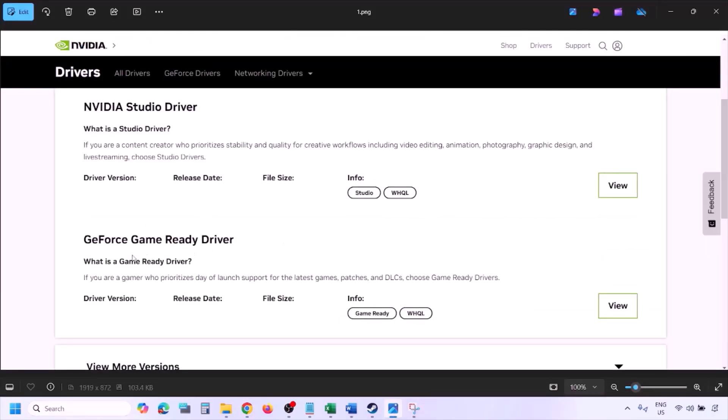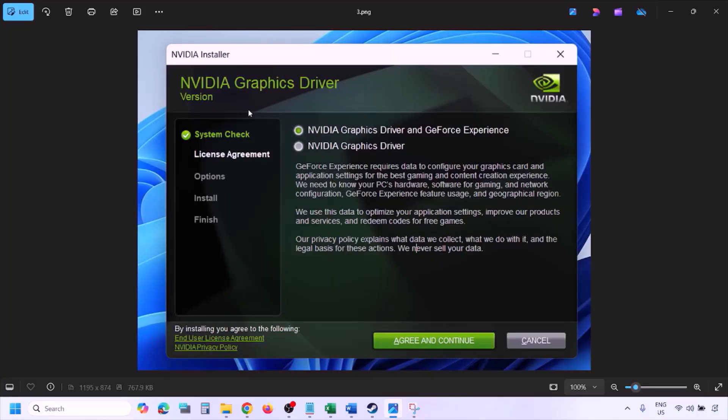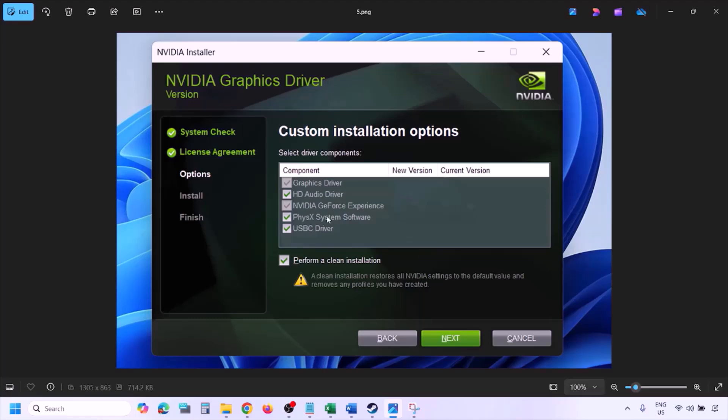Once you click Find, you will see the page with the latest GeForce Game Ready driver. Click View, then click Download and let the download complete. Once the download is complete, run the exe file. Click Agree and Continue, then select the Custom option — by default Express is selected. Select Custom, click Next, and on the next screen put a check on the box which says Perform a Clean Installation. Make sure you check that and click Next, then let the installation complete.